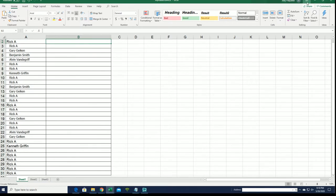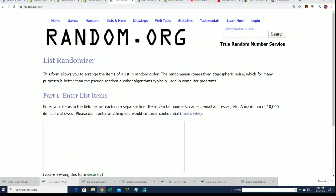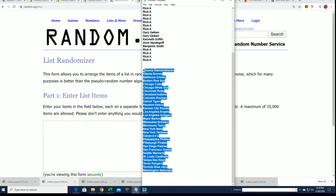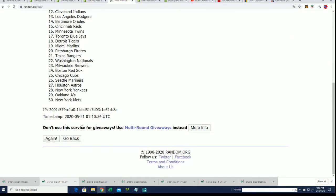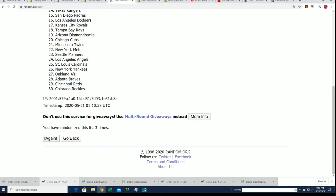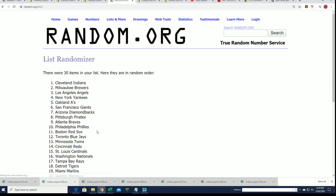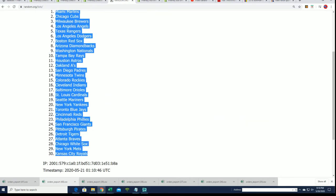Let's go ahead and random the teams seven times. Lucky number seven. And there's our team random.